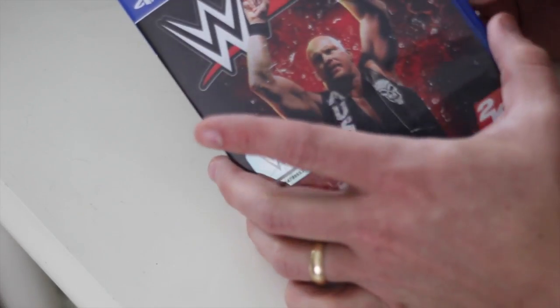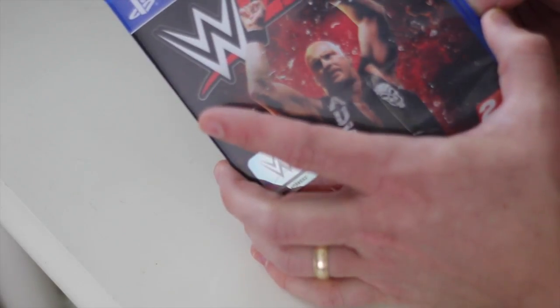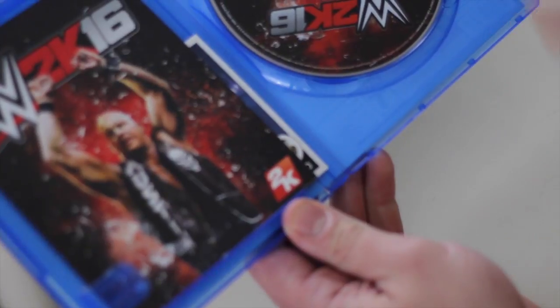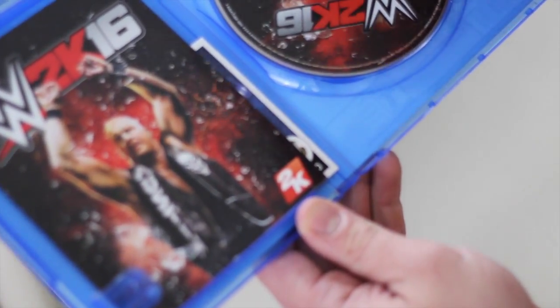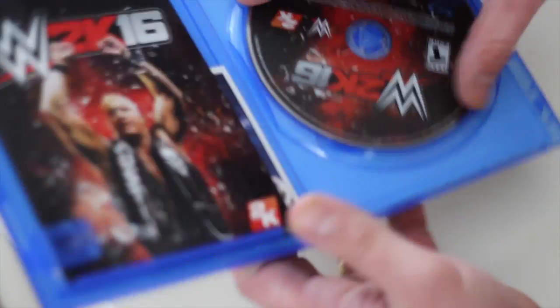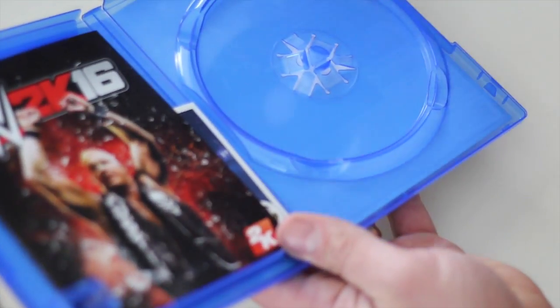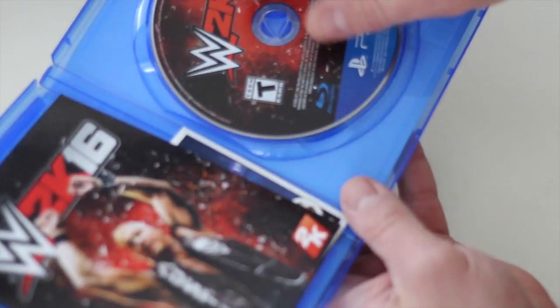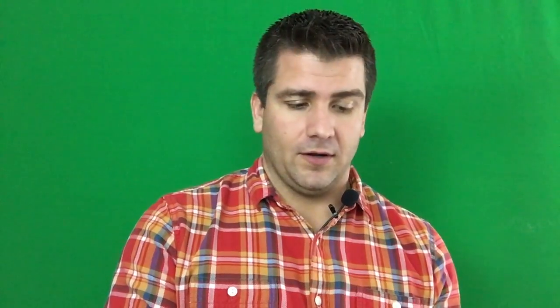My hands are getting sweaty thinking about what's going to be inside — is it going to be a DVD? A CD? Oh my god, it's a video game! I feel like it's bad karma when you unbox a video game and the disc label isn't lined up right. This is off-center, which is telling me I'm about to get dominated in this game for at least two hours. But we got this awesome WWE 2K16 disc. It's got a nice shiny thing. It's rated for teens, which makes me feel embarrassed because I'm 34 years old.